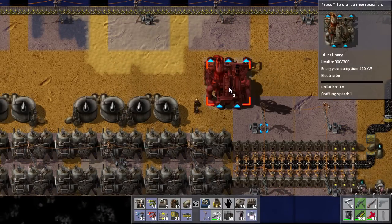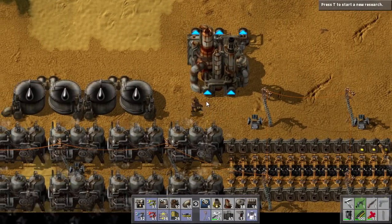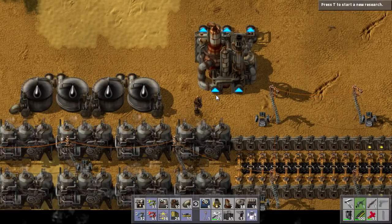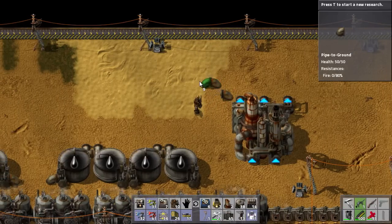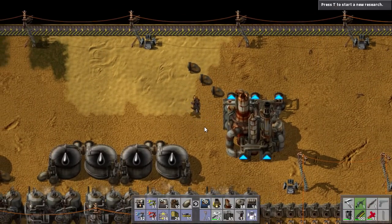We need to put down these refineries, and they need space behind them for the inputs. At first we only need crude oil, but eventually we'll need to run water behind them as well. And coming out the front, we're going to need three spaces horizontally for the outputs — for the petroleum, the light oil, and the heavy oil.